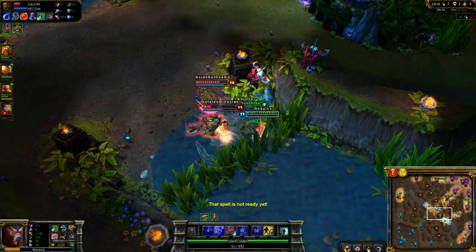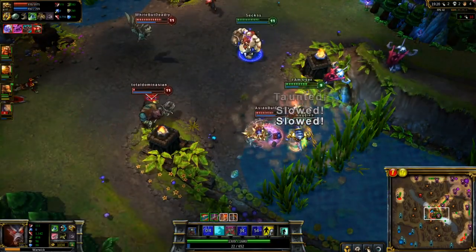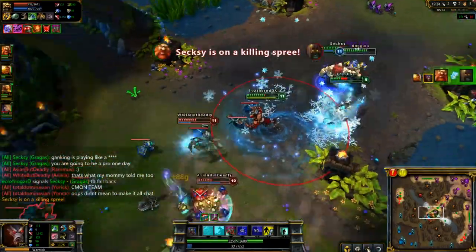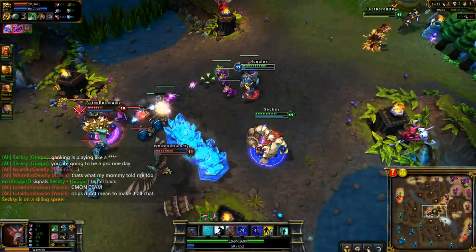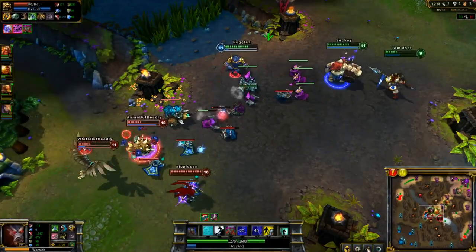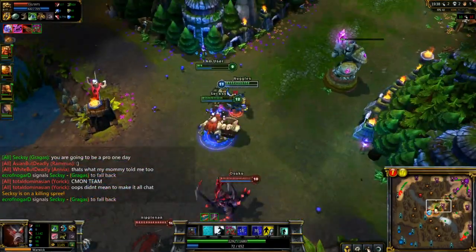Here, Yorick running into the bushes even though I had my Blood Scent on him — not the smartest decision. But there goes Dylan once again with a nice barrel. He had some really good barrels as Gragas this game. I have not actually played Gragas before, and I'm really thinking about it after this game because he looks really strong. And granted he is fed, but it just comes along with everything — if you're doing well on a champion, you're going to get fed eventually.